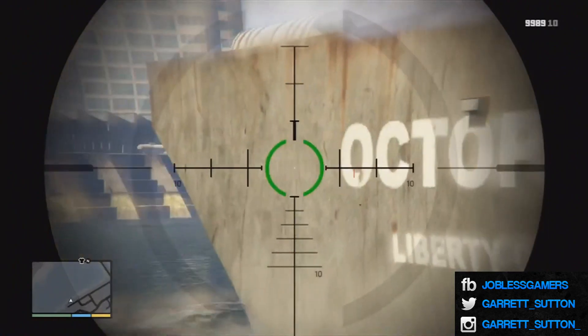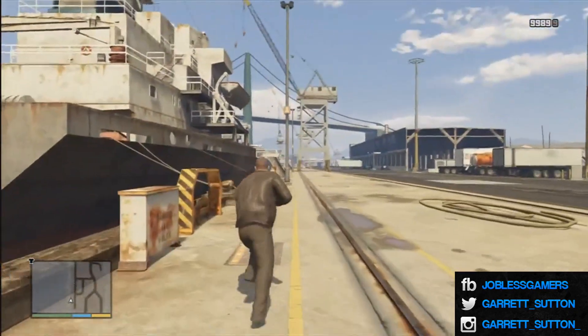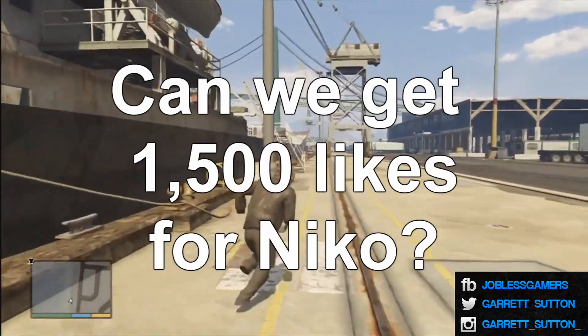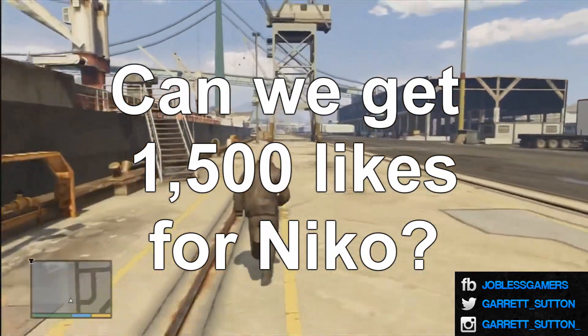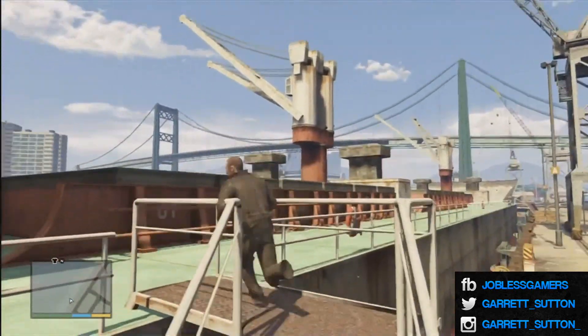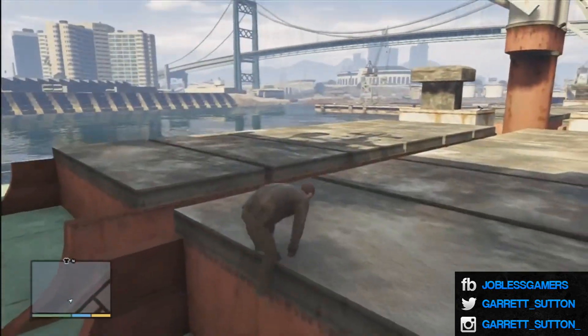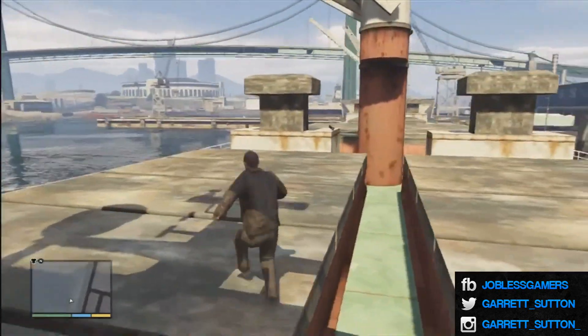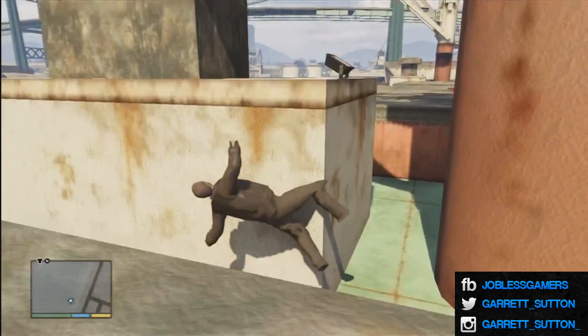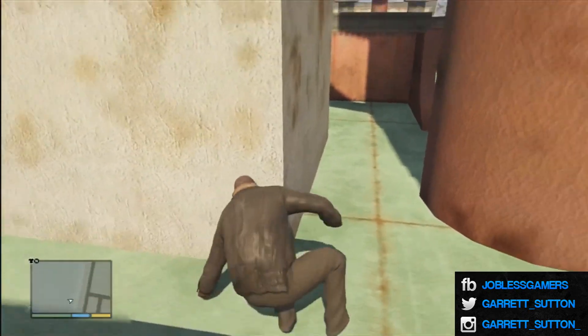As you guys can see, this is the octopus ship from Liberty City, and we are playing as Niko Bellic today. This is a GTA 5 modded version of single player where you can play as Niko Bellic from GTA 4. Now as you can also see, he doesn't have hands or feet — for some reason this mod does not include feet and hands for Niko Bellic.